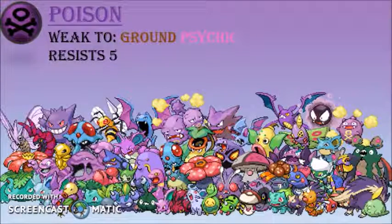Poison types are pretty tricky. They can do things that other types can't, and with only two weaknesses and five resistances they're actually pretty strong. After the fairy type was introduced they became really popular. But personally they don't appeal to me, so I try to avoid them sometimes as they're not one of my favorites.